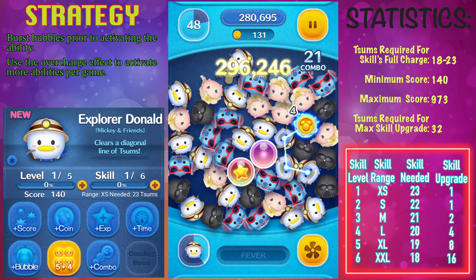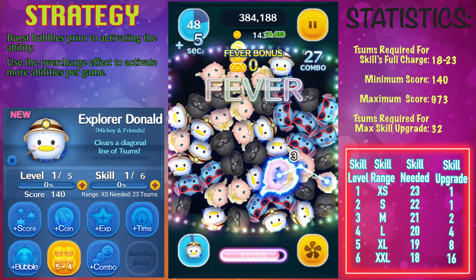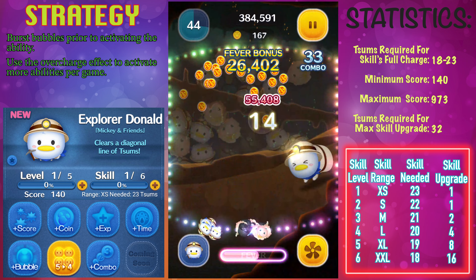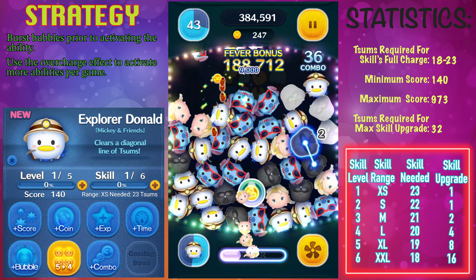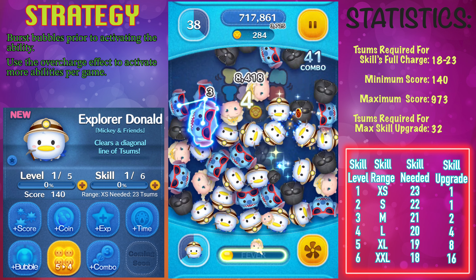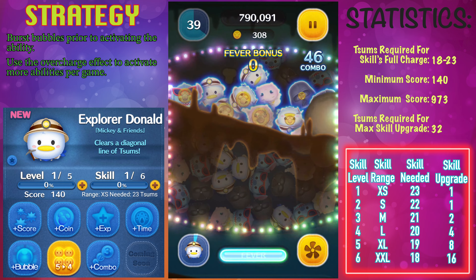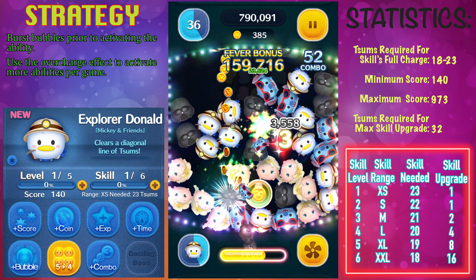Not too good for maximum score, but pretty good for minimum score. So if you have him at the lower levels and all of your zooms are at a pretty low level, then Explorer Donald is a pretty good option. But once you start leveling up, the maximum score of 973 isn't on the higher end. To get Explorer Donald to skill level 6 you need a total of 32 copies, which is on the lower end — easier than Indiana Jones. Their ability descriptions and how the ability works are very similar.